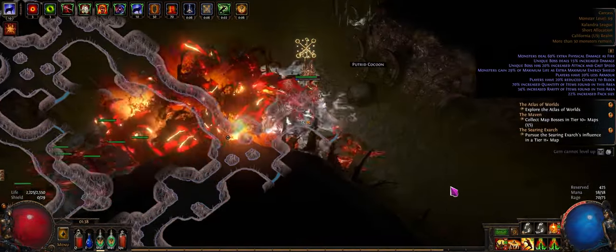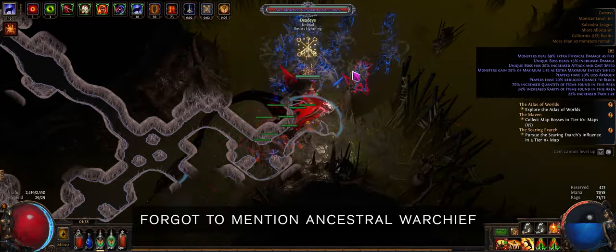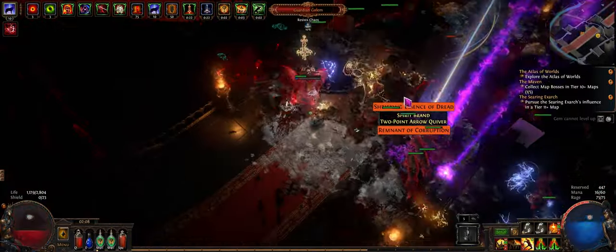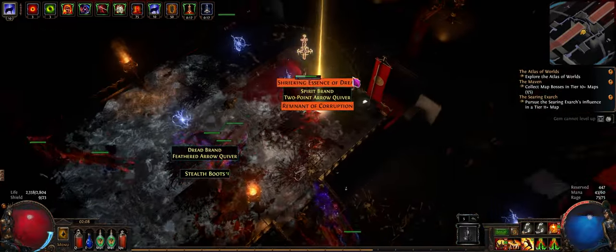On bosses, you use Intimidating Cry, drop your War Banner, Earth Shatter, Ground Slam, and watch their HP bar disappear. I didn't do this on my playthrough, but I found out you can pre-stack a few layers of rocks with Earth Shatter, so if anything has a little animation at the beginning, you can Earth Shatter the ground twice before you do your combo.